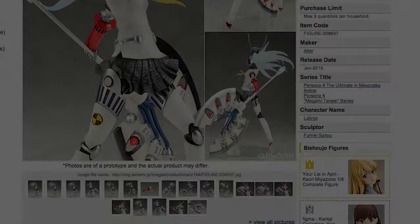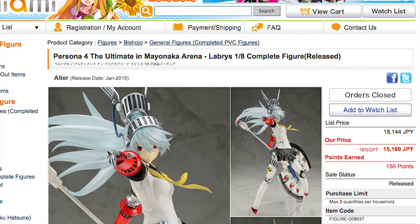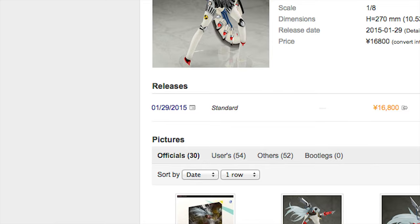I purchased Labrys from AmiAmi. She had a pre-order release price of about 15,160 yen, which during the exchange rate was about $130–$140. If memory serves me correctly, she was not delayed and surprisingly, for an Alter figure, released on time.